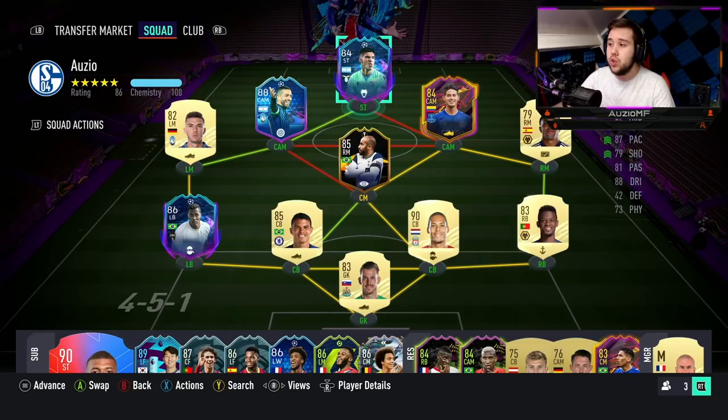I have linked him up with his teammate Gosens, and I've also got the likes of Correa, Lucas Rodriguez, Adama, Virgil, and Thiago Silva in this team. I will be playing Gomez in a 4-4-2 in that striker position, but I do want to try him in his natural position in a 4-2-3-1 as well. But let's get into the games.